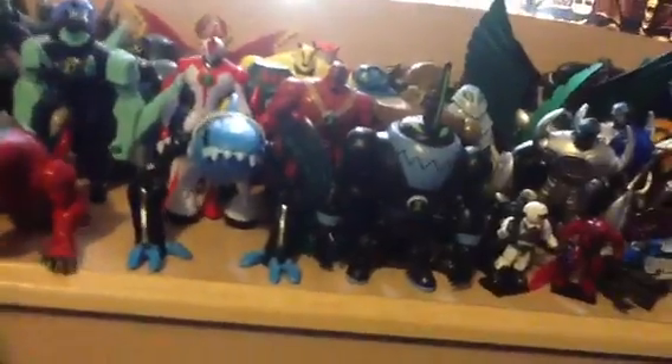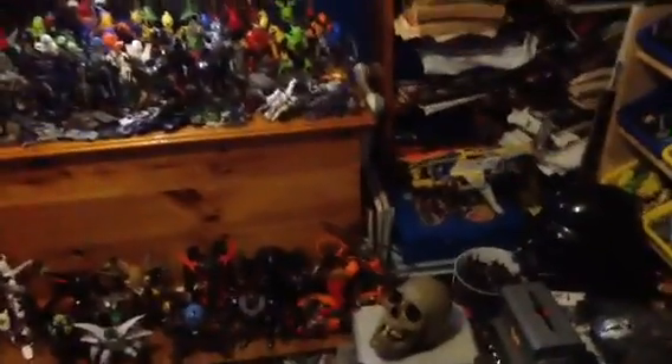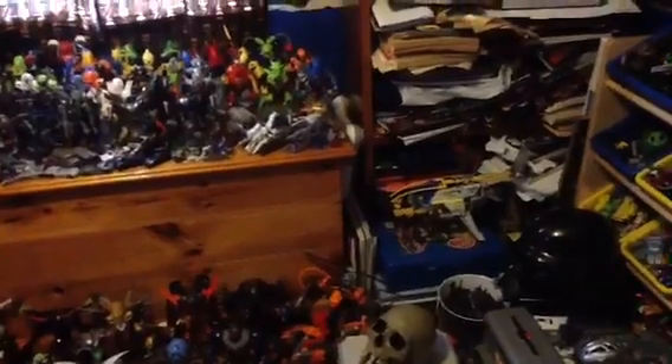Up here we have the Ben 10 shelf. There's Adul. A little nice package over there. Little clear dudes — those are Ben 10 minifigs. I really need to organize this. There's Frostbite over there. There's Radekhine in the back there.